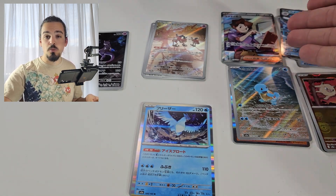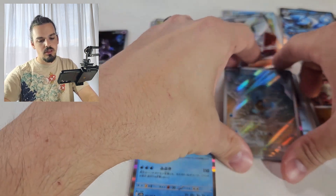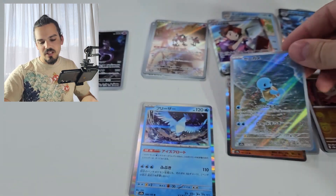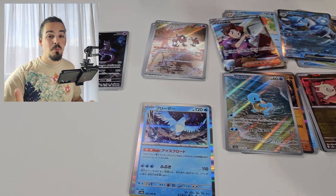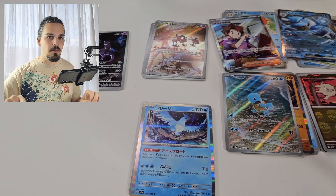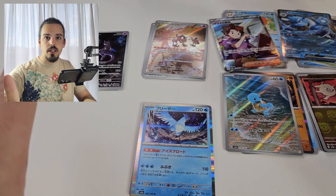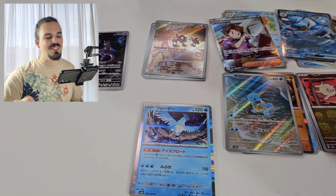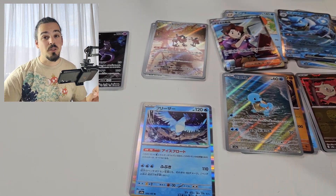I finally got a Blastoise so I really can't be angry about this at all. Nice Bill's Analysis as our super duper secret rare — love Bill as our super duper secret rare. And our Squirtle, he's so cute. Anyway guys, that is all of the time that I have for today. Thank you so much for watching. Please like the video, please subscribe to the channel, share it with all of your friends and family. I have been FrostfallPhoenix — you've all been amazing, I'll see you next time.